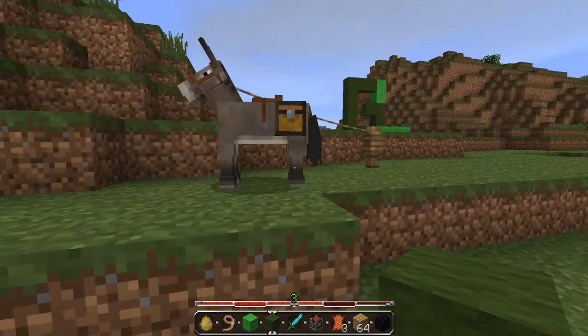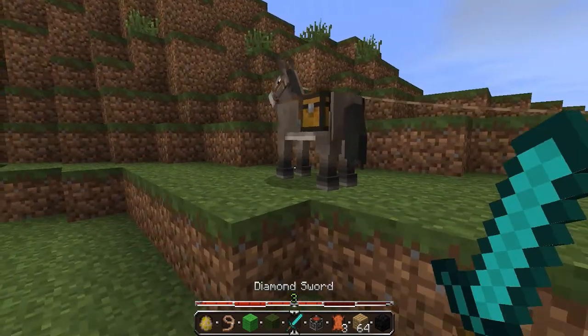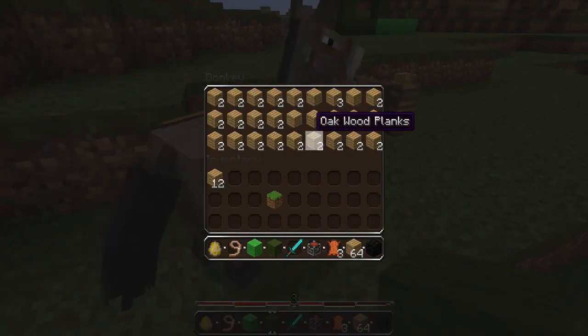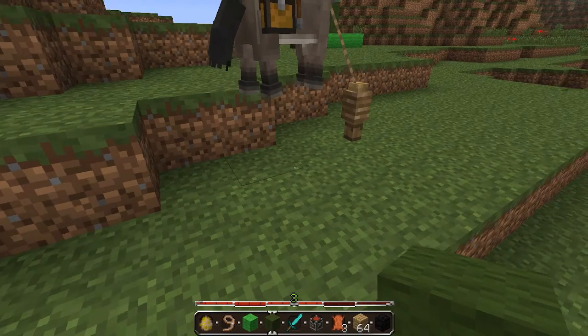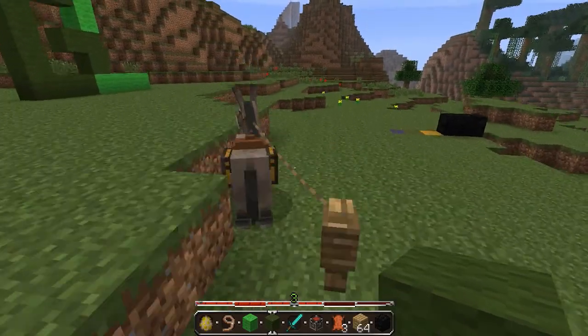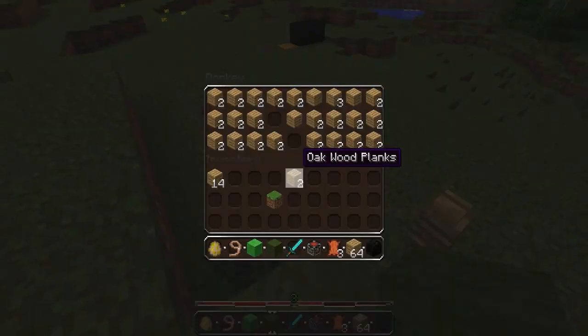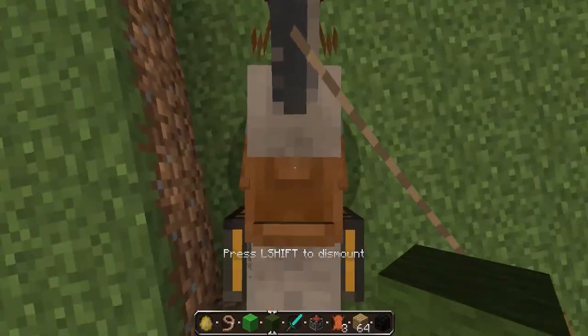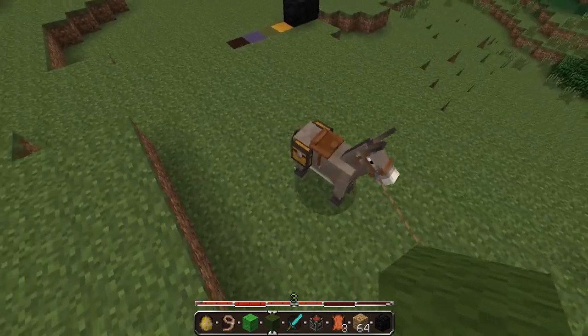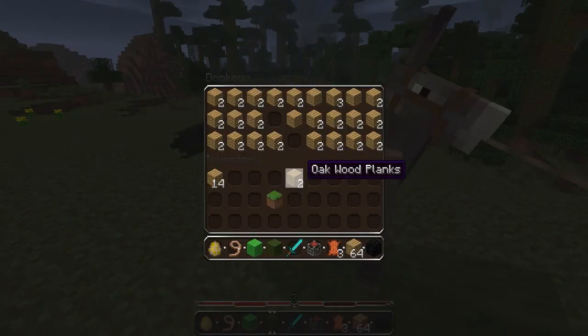The first and I think most important thing is now donkeys or mules that have chests — you can now open them by accessing their inventory by shift right-clicking, or shift using your action button. And then you can move stuff around easier, or you can just use it for extra storage if you don't have any chests.